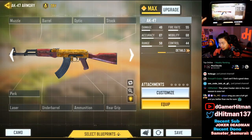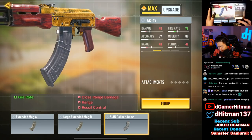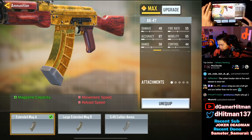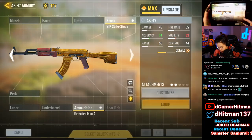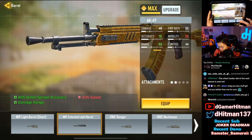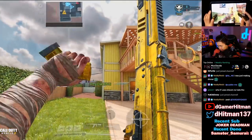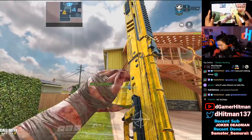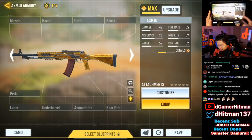The AK47 is absolutely terrible with no attachments — the base gold skin is not good. However, once you start adding ammo it looks really good. The 45 Mag is the only one that doesn't have gold — keep that in mind, I'd use the Extended Mag. The stock turns gold, which is great — especially with the Strike Stock. The barrel also turns gold. So the AK47 looks a lot better with attachments — would have ranked higher if it had attachments from the start.